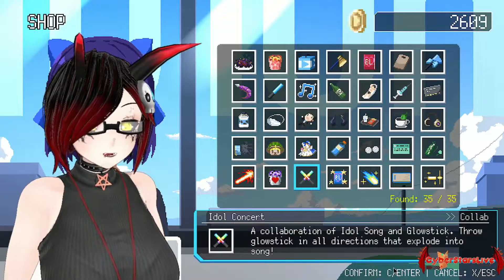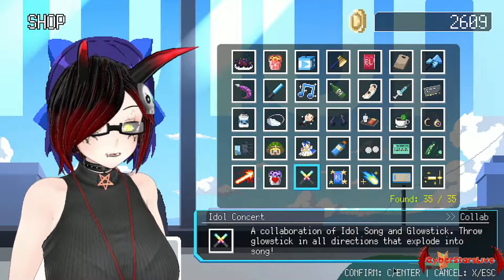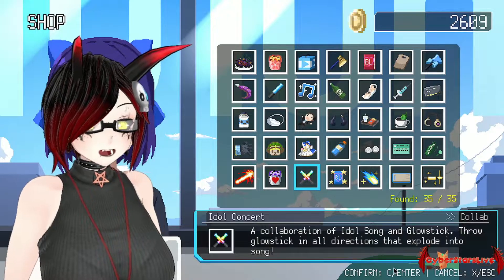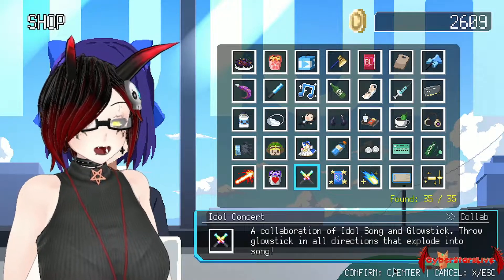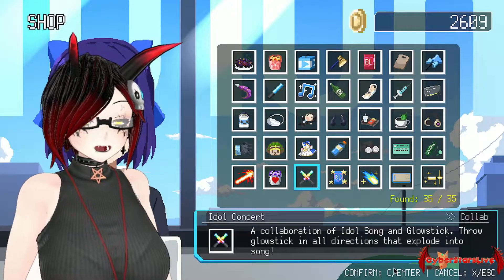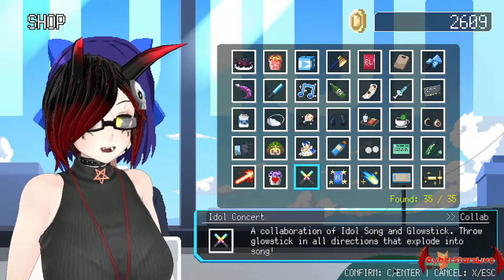Next up, the Idol Concert — a collaboration of Idol Song and Glow Sticks. Throw Glow Sticks in all directions that explode into a song. It is a wonderful and chaotic collaboration weapon, but see it for yourself.